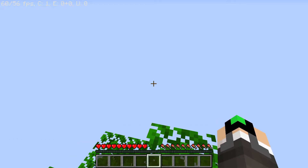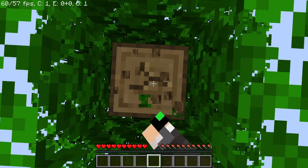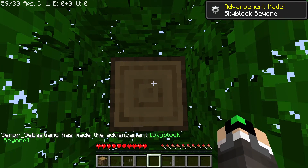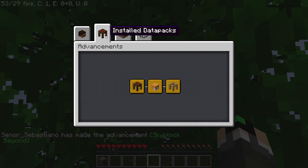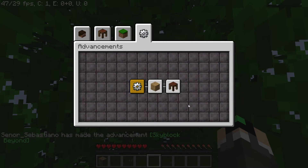As we can see here, nothing is around us, just the tree underneath. Let's start punching it, as we always do in Minecraft. This triggers the first advancement in the SkyBlockBeyond advancement tab. We can also check the installed datapacks — there we can see SkyBlockBeyond was successfully installed.